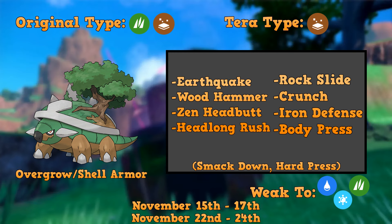Torterra also gets Smack Down and Hard Press, which are worth mentioning. Smack Down makes Flying-type Pokémon no longer airborne, so they'll be hit by moves like Headlong Rush and Earthquake — be careful about that. Hard Press is kind of like a Steel-type Water Spout. I actually didn't know Hard Press was a move until I was looking into this Pokémon's moves — it's a fun one, though I'm not really sure if it'd run it.